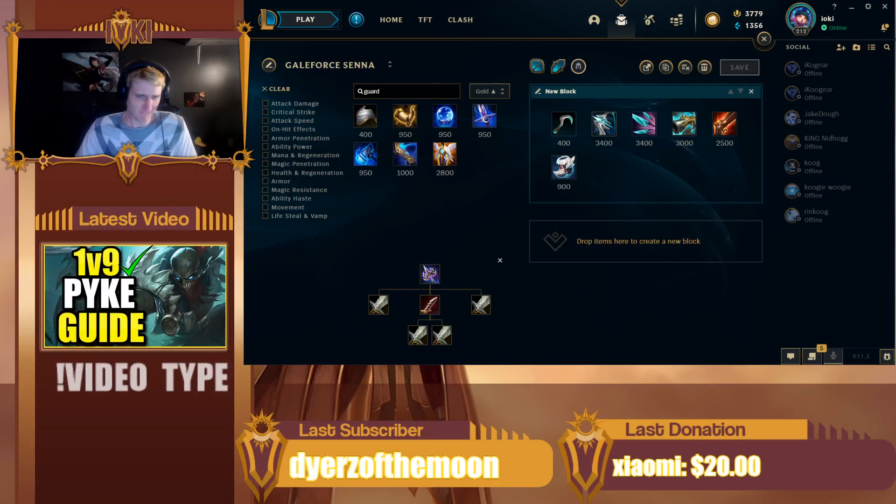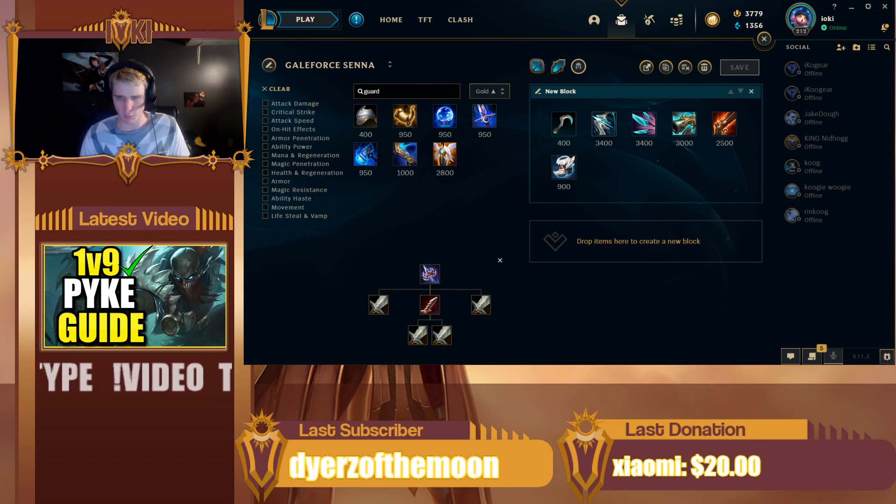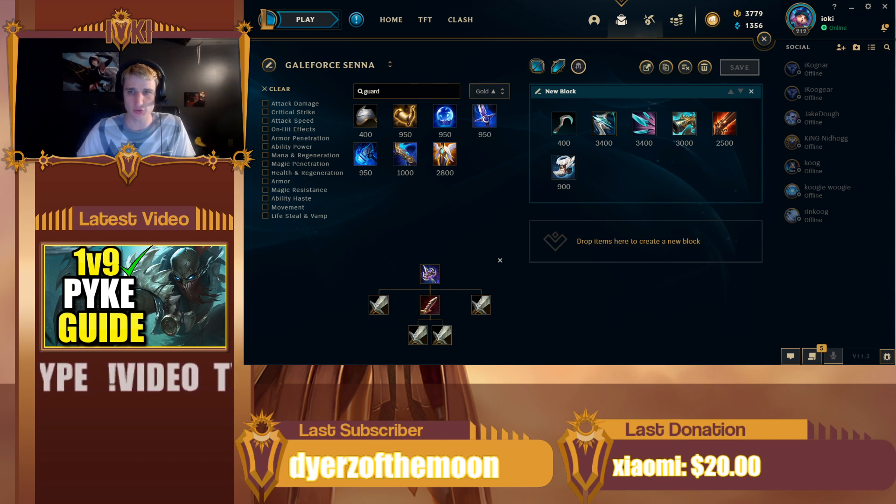Starting with the absolute worst one, in my opinion: Galeforce. At the beginning of the preseason, I was running Galeforce Senna, which is full crit Senna. And while Senna does scale better with crit chance this season, I do not recommend this build anymore outside of basically just playing for fun. The active on Galeforce is fun and this build can work, but it is by far not the most efficient build. It was fun while it lasted, but there are so many better builds these days, including the Lethality builds.